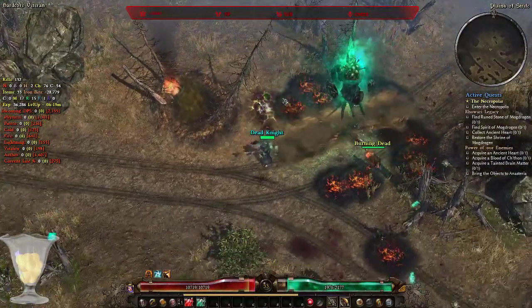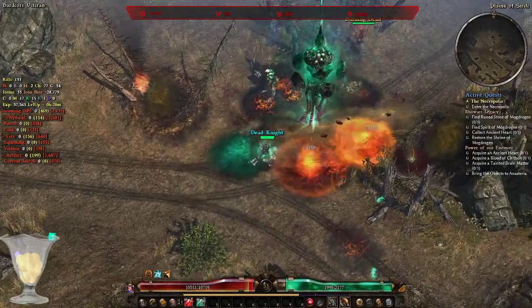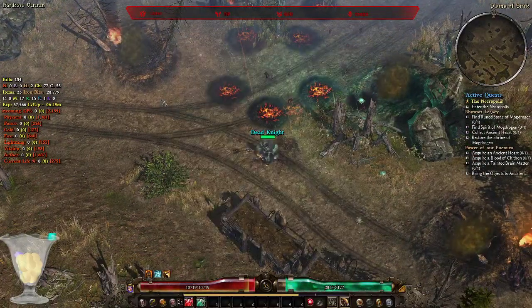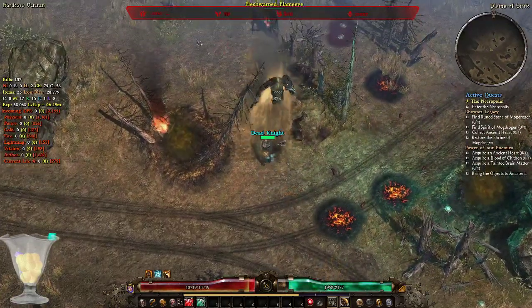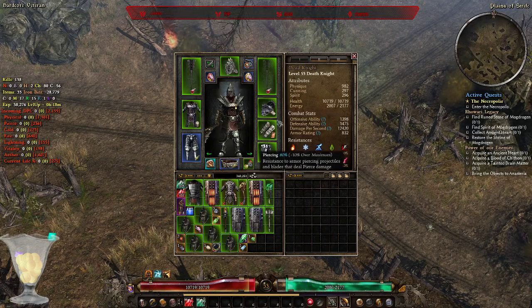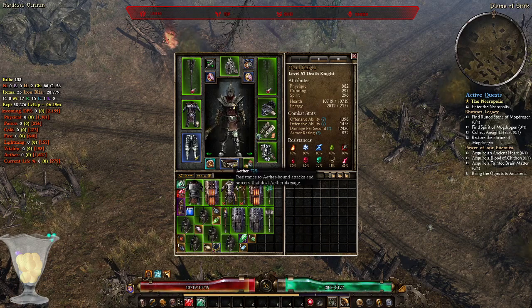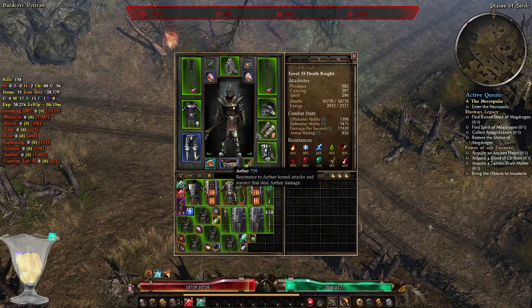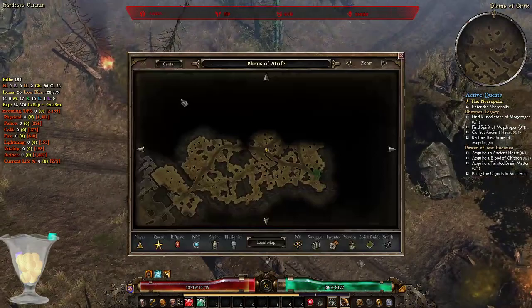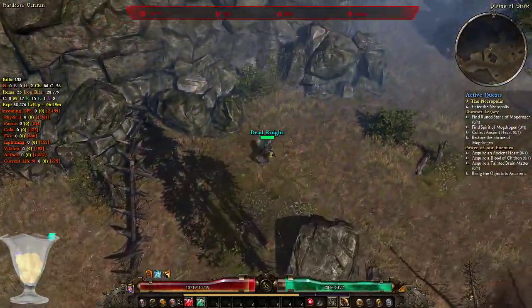Thankfully, my resistances are on the higher side. I can show you my resistances while I kill this ethereal obelisk. I have 80% softcaps — all elemental resistances are softcapped, as well as poison, piercing, bleeding, and vitality. Right now I'm lacking some ether resistance, chaos resistance, and some stun resistance, which I'll try to gather from constellation points like Empty Throne and from augments and relics later on.